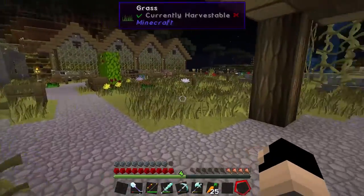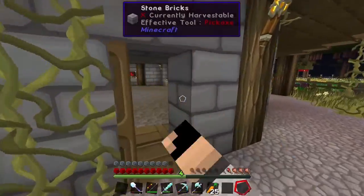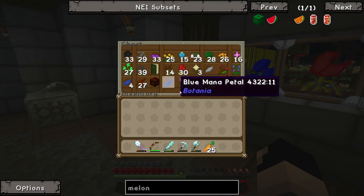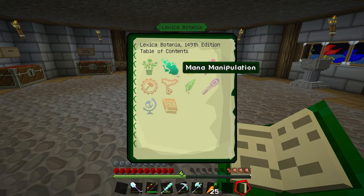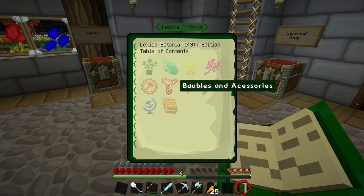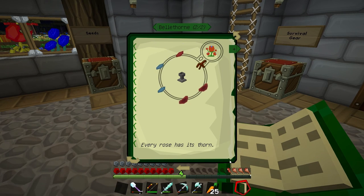Today we're going to be working on crafting our bellthorns and we're also going to be making some endoflames. I actually learned what we were doing wrong last time - I wasn't throwing the petals into the right mana pool. I was throwing them into a basic mana pool instead of a regular mana pool. So I fixed that and we've generated a bit of mana. Let's go ahead and look at the recipe.